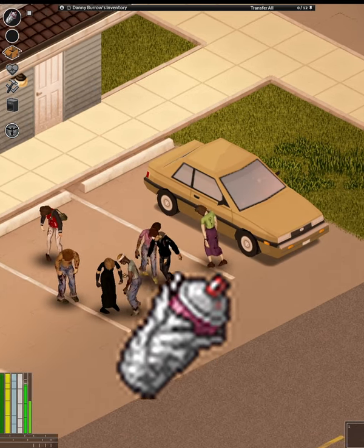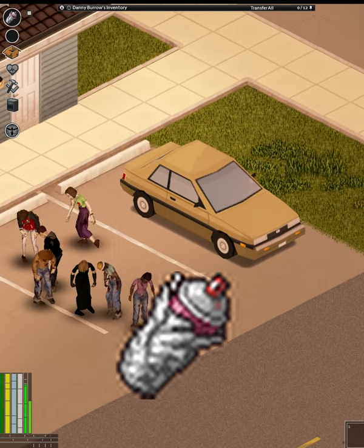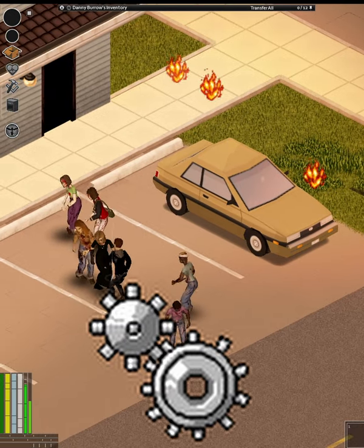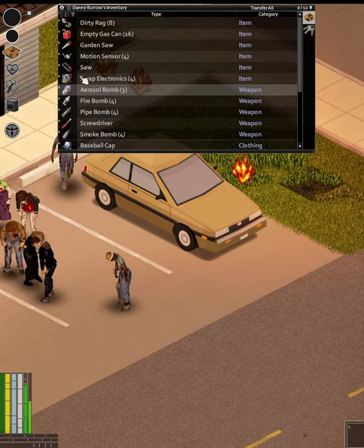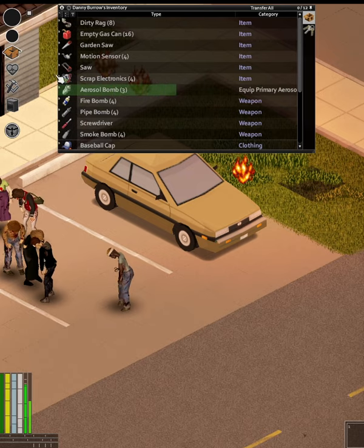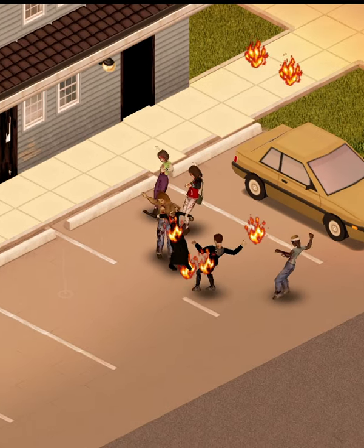Aerosol bombs are a throwable explosive that, like firebombs, can only be crafted by players with the engineer profession. Once thrown, they fly through the air and cause an explosion that damages zombies and players within a 10-tile radius, and starts a few fires in that same area.